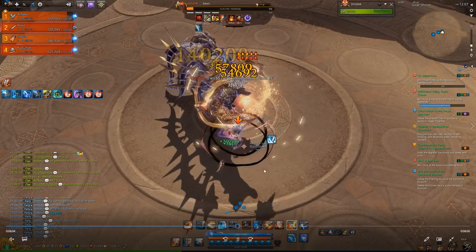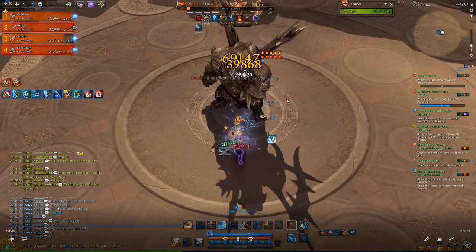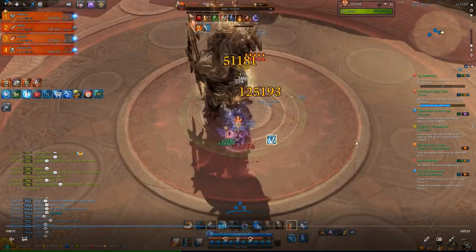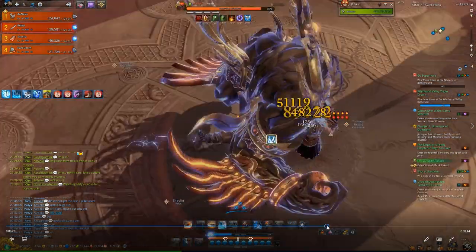Lightning buff — stand together. You can look on the minimap that everyone is standing on me; this is by far the easiest way. That one will stun — resist it if you want, but it's just a really short stun so it doesn't really matter. Now that's the first boss done. Let's jump to the second boss.